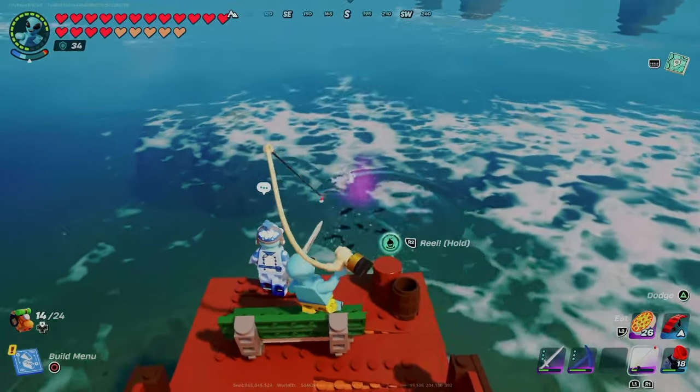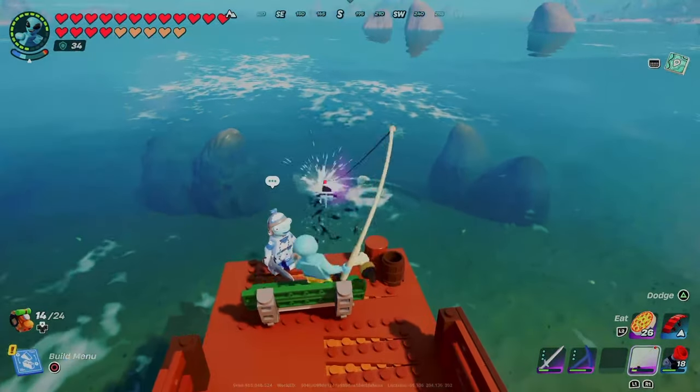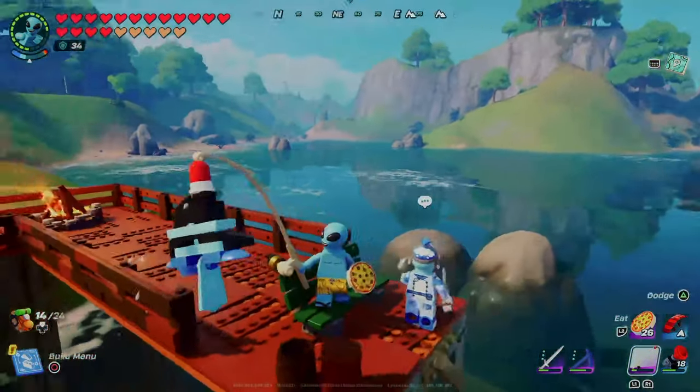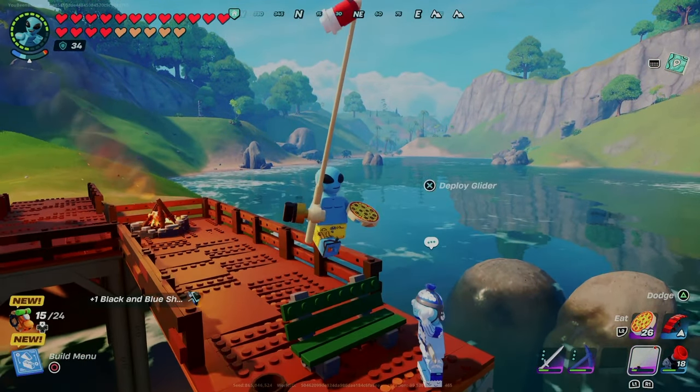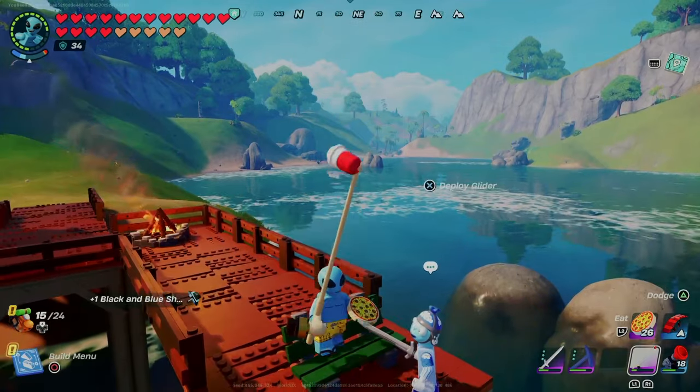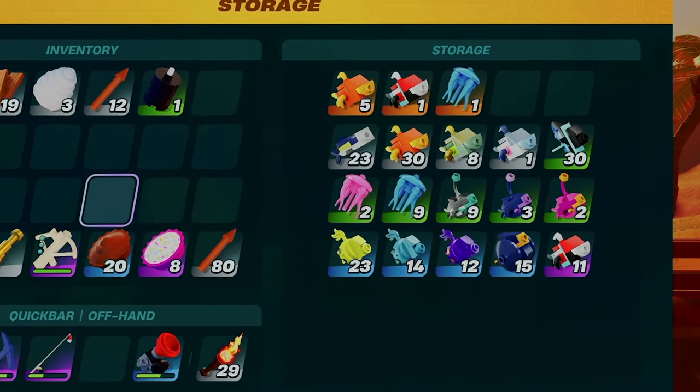The legendary fish are found anywhere you find the regular versions of the same fish. I used epic bait buckets and an epic fishing rod for all my fishing on the first day, but you'll be able to find most of these with any rod. The rare and epic fishing circles can be found in the wild as you're exploring, so the bait buckets aren't required.